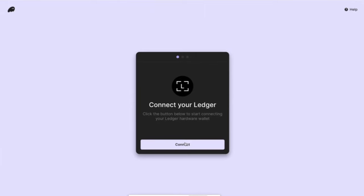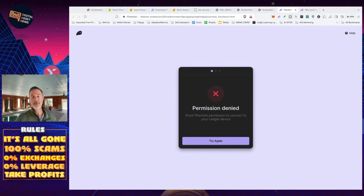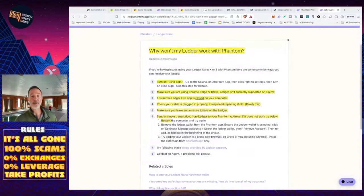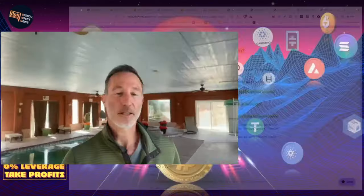From there, connect your Ledger if you want to. My Nano X has already been paired — I click Connect but it says Permission Denied. If that happens, there's a link in the description from phantom.app: 'Why won't my Ledger work with Phantom?' Options include: turn on Blind Sign, make sure you're using Chrome, ensure Ledger Live app is closed on your computer, check your cable is plugged in properly, make sure you leave some native token on Ledger, send a simple transaction, or restart the computer and try again. For this demo it didn't work in the browser, but on my phone it worked out pretty well.